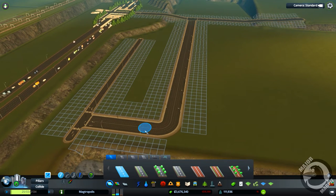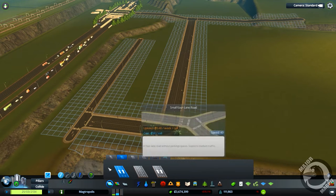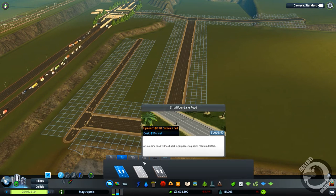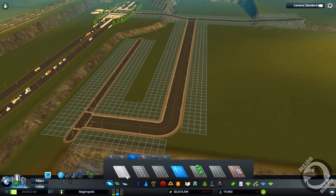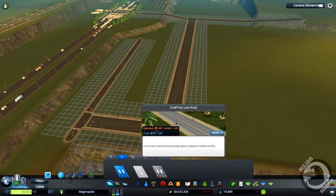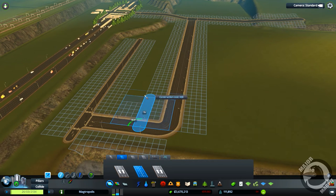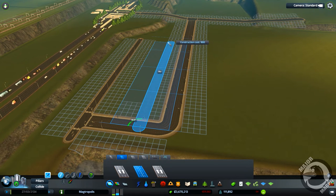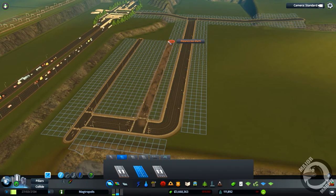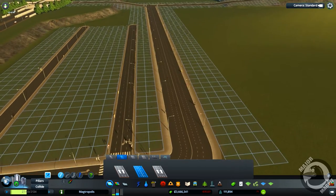We might as well run our road off here. I'd like to get a four-lane road — these are roads I've downloaded that we haven't used yet. I want to put this little four-lane road in here — the small four-lane road with a speed of 40, guessing that's 40 kilometers. Let's have a look at this road then. Yeah, that's quite a snazzy little road.